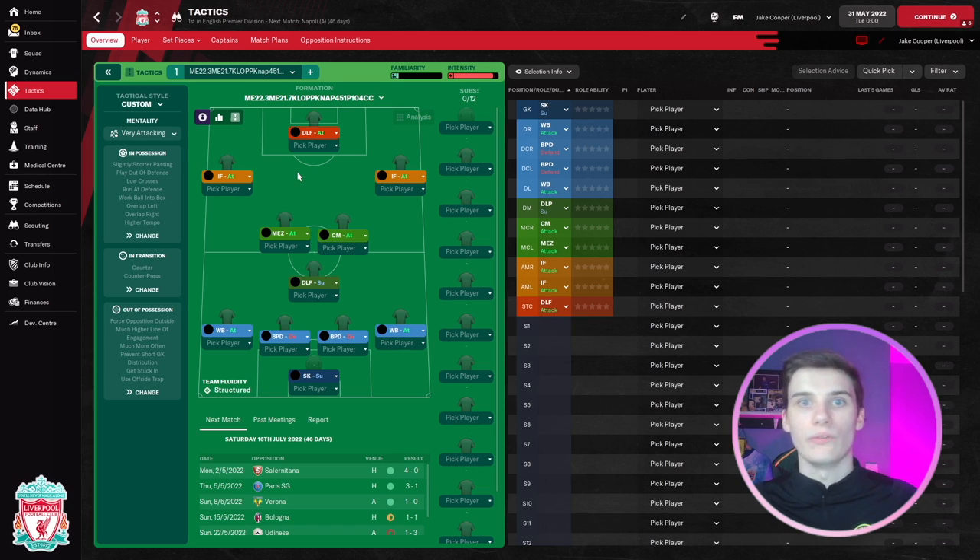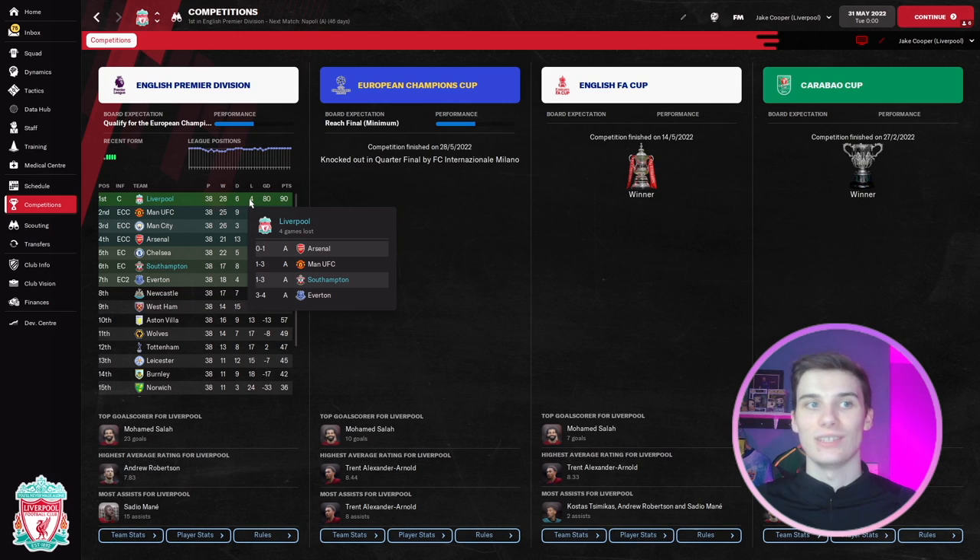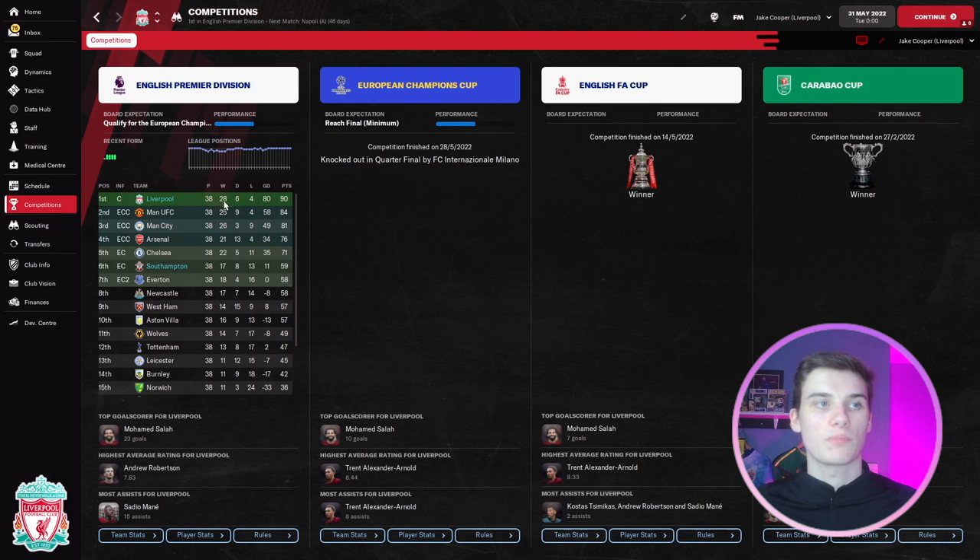We're in 2022 and I've simulated with a few teams. In the Premier League, we used Liverpool and Southampton. Liverpool got knocked out of the Champions League but won the FA Cup, the Carabao Cup, and the Premier League — a treble this season. They lost only four games, one of which was to Everton and another to Man United. One of those losses was actually to our other test team, Southampton.